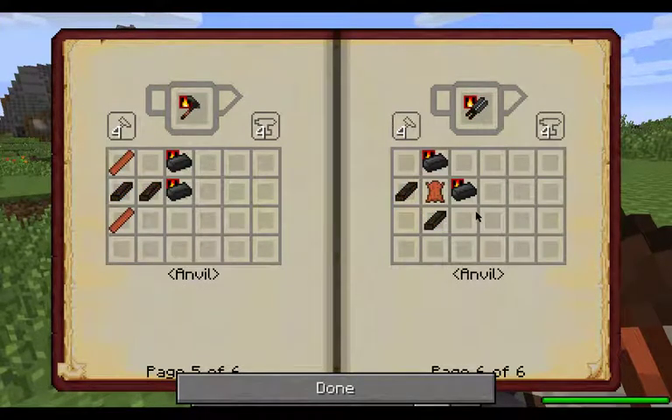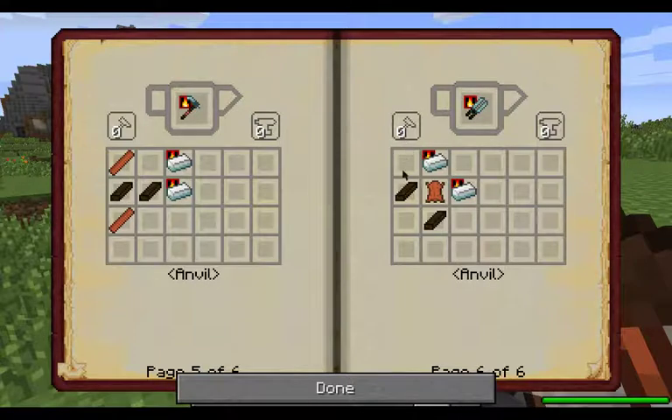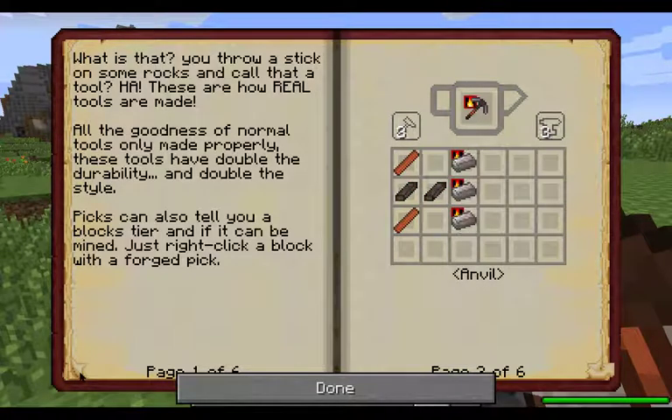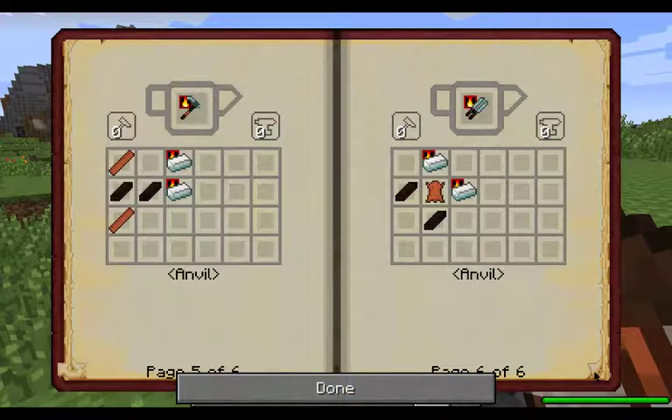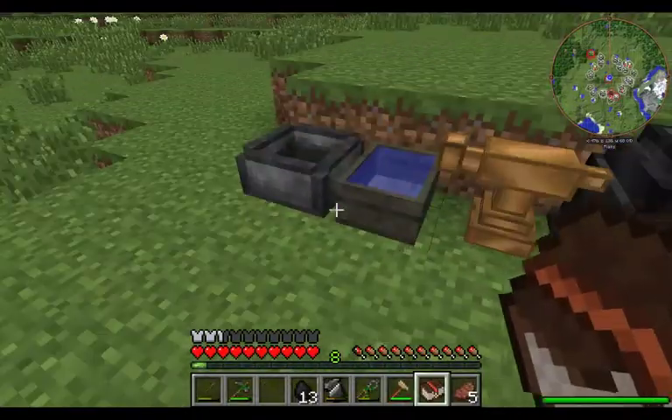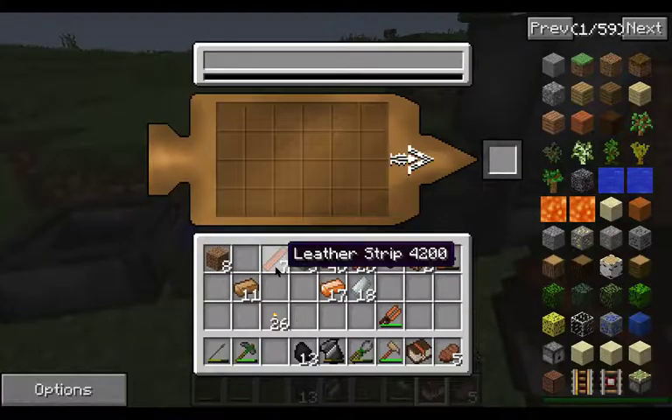We already have a pair of copper shears — those will work perfectly fine for now. I did show you how to make them. That is basically the same for no matter what metal; it just changes with the anvil and the hammer levels, or the tiers. So yeah, let's go ahead and get this set up.